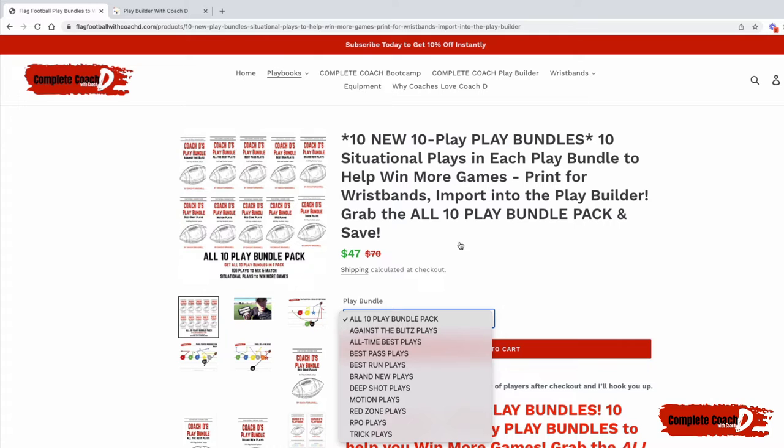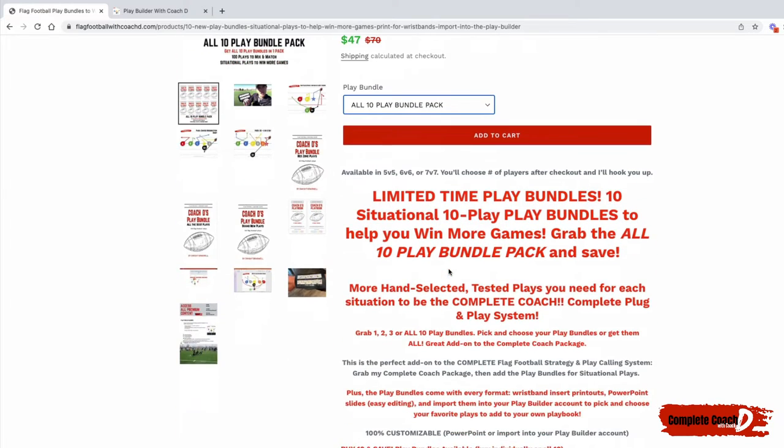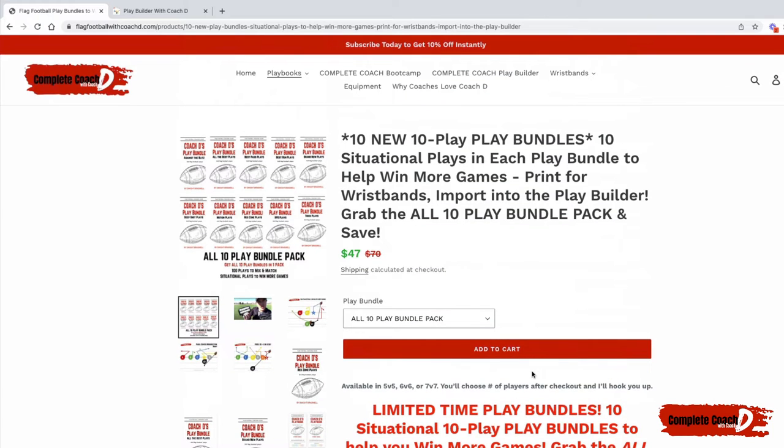If you wanted to get all of them — every single one, all 10 — usually that would be $70. They're all $7 each, so if you get all of them you'd be paying $70. Well, I'm not into that, so I knocked it down to $47. That gives you all of those bundles.